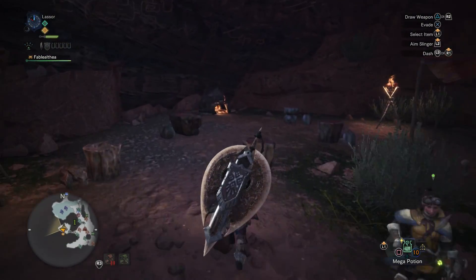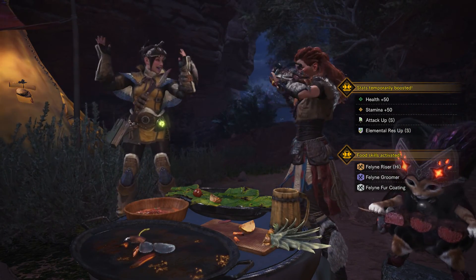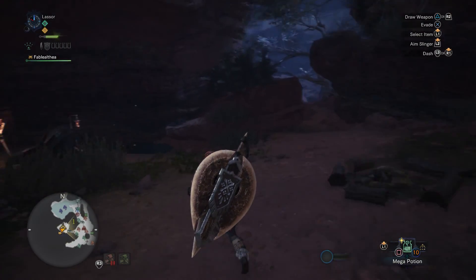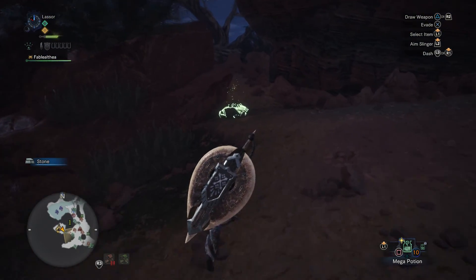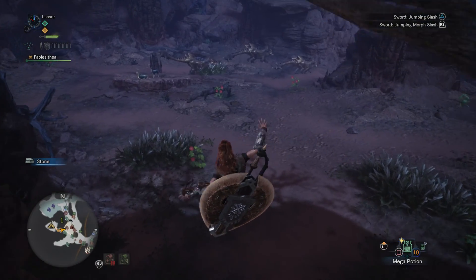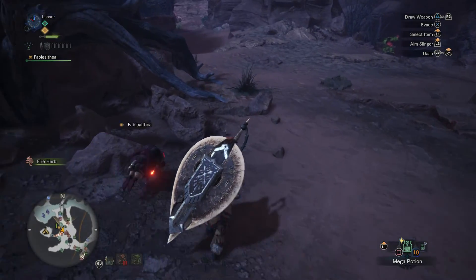Pink Rathian definitely calls for food. Pretty much everything at this point calls for food — everything hits way too hard. It just gave me first aid meds, kind of gypped me. All right, let's find this Pink Rathian.